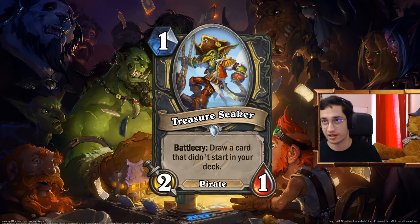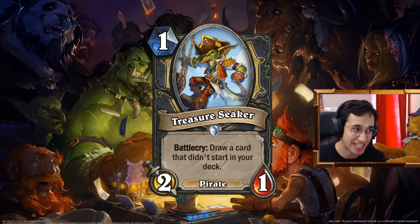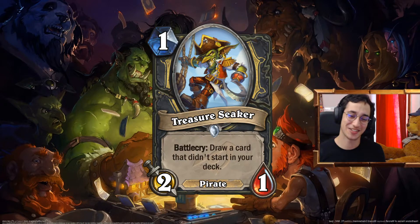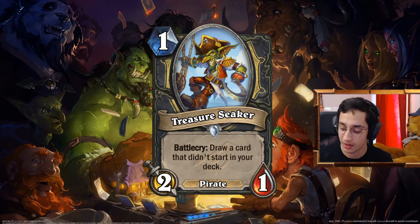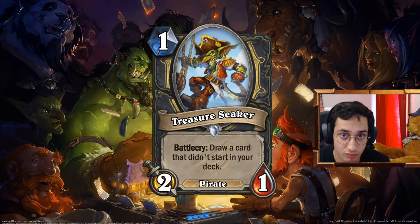I'm pushing shuffle mechanics, Deathrattle mechanics, a bit of pirates, secret synergy, stealth synergy, and stuff like that. First card: 1 mana 2-1 Pirate, Treasure Seeker. Battlecry: draw a card that didn't start in your deck. Pretty good. The card you can compare this with is the Stowaway, which is 5 mana — and come on, 5 mana is a lot for a shuffle card. It's a 1 mana 2-1 that draws a card, but then you have to invest the mana to gain value. It's not a Cobalt Librarian, don't tell me that. But in the right situation it is. And that's good because maybe you have some good shuffle effects.